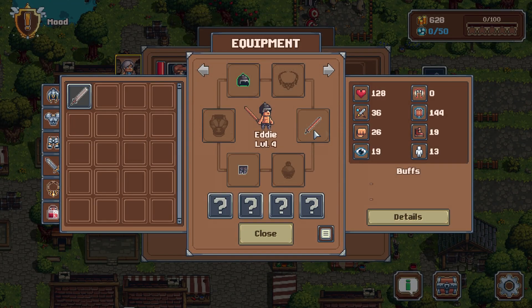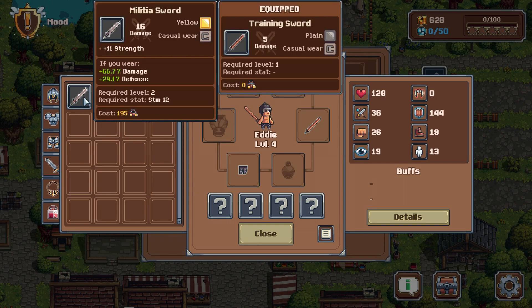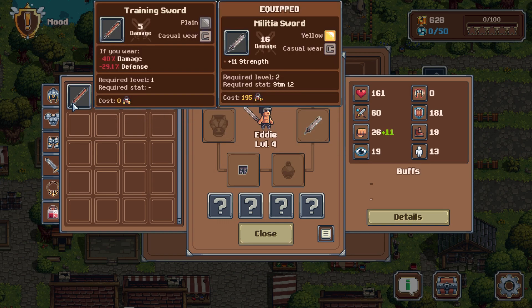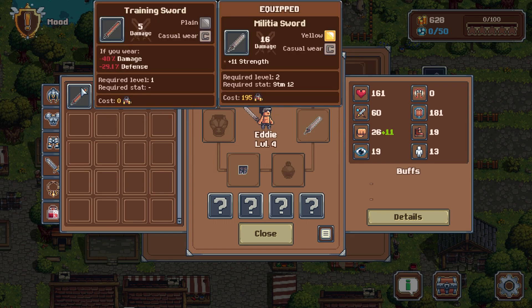Definitely gonna hook us up. Instead of using the training sword, which is currently 5 damage, we're going to use this, which is 16 damage. It's got 11 strength. It shows like their total damage increase — so we end up with 40% damage and 39% defense.